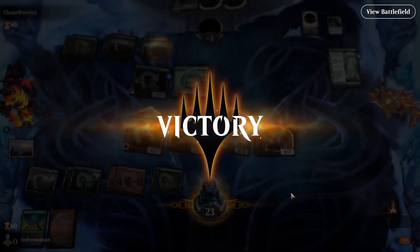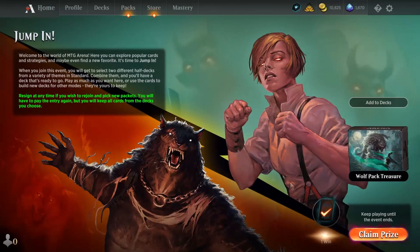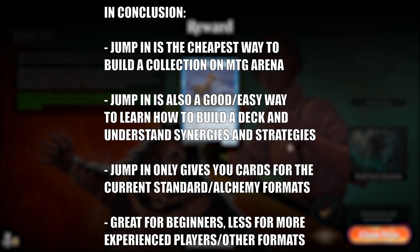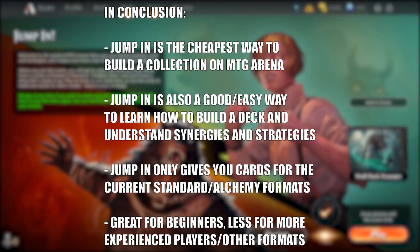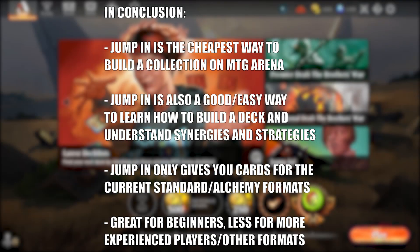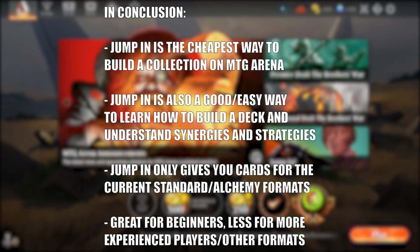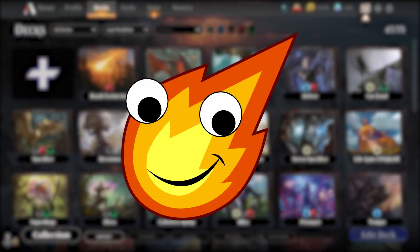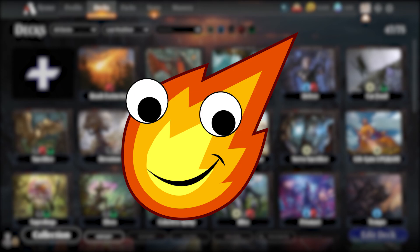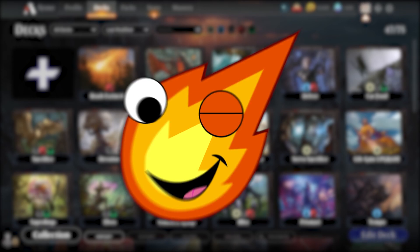That was our Jump In event. In conclusion, Jump In is a great cheap way to build a collection on MTG Arena if you want to focus on Standard or Alchemy formats. It's also a fantastic way to learn how to build a deck and understand synergies and strategies. However, since it only provides Standard or Alchemy cards, if you're looking to build for Explorer, Historic, or Historic Brawl, you'll want to look at other ways to build your collection. Thanks for watching, and remember: no matter what you do, always burn bright — later!